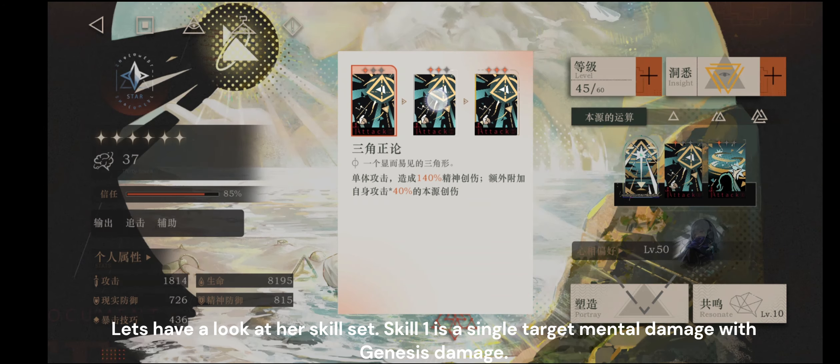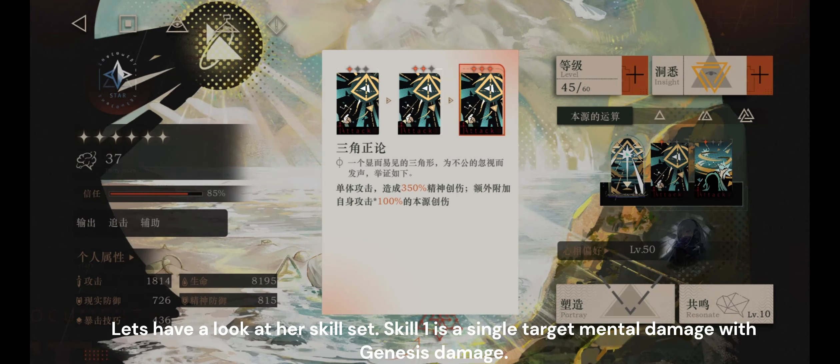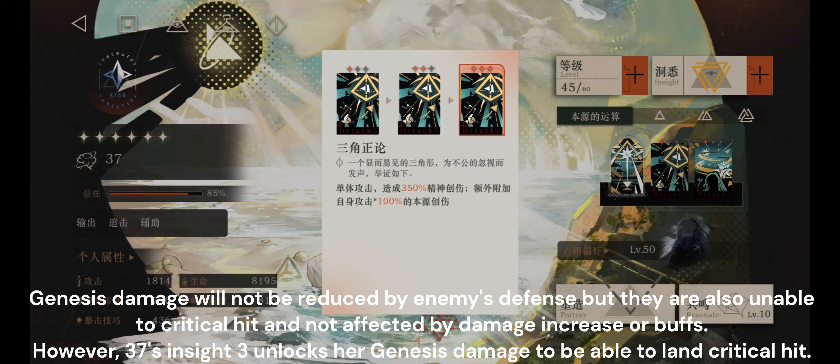Let's have a look at her skill set. Skill 1 is a single-target mental damage with Genesis damage. Genesis damage will not be reduced by enemies' defense, but they are also unable to critical hit and not affected by damage increase or buffs. However, 37's Insight 3 unlocks her Genesis damage to be able to land critical hits.